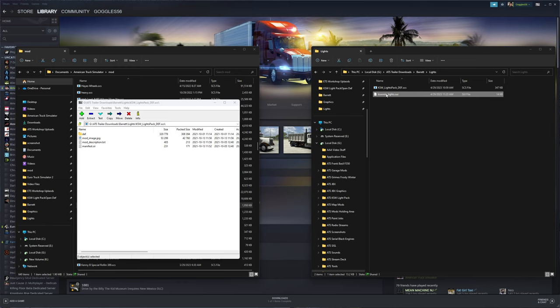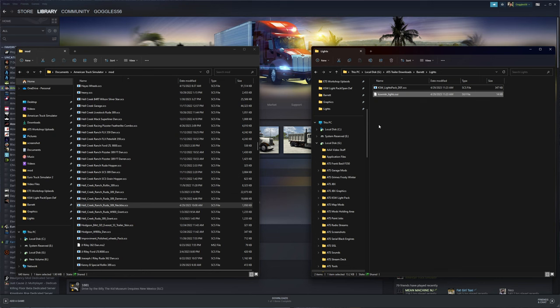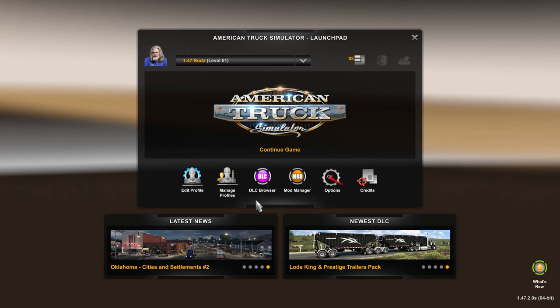Open the 7-Zip archive, go into def > vehicle > add-on hookups, and update it with the new .sui file. Close the archive.